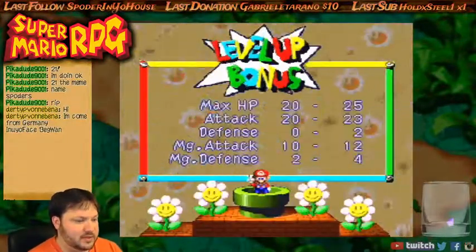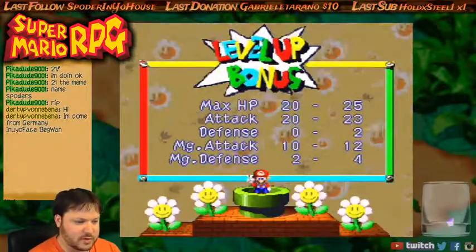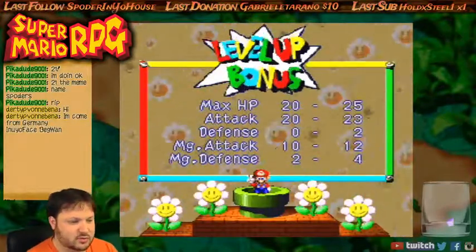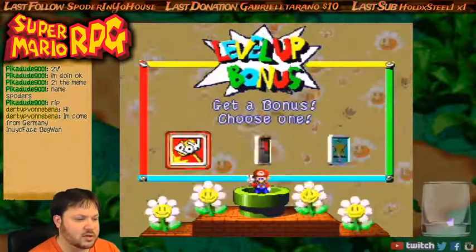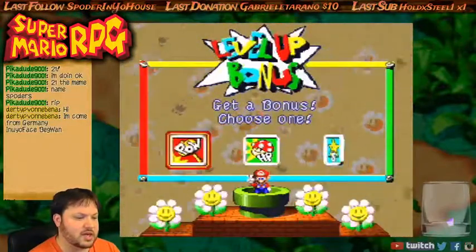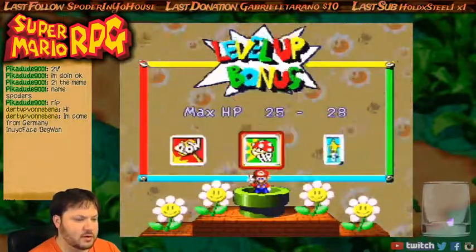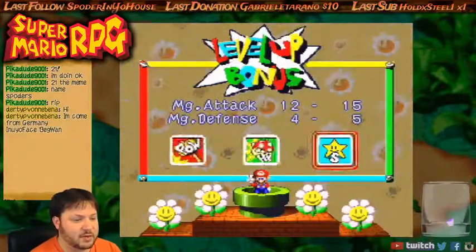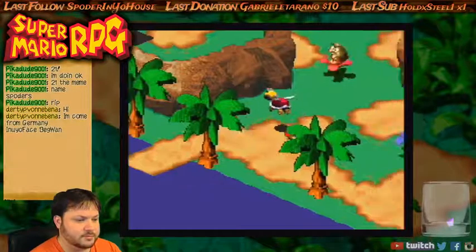Level up bonus! You always get a bonus when you level up, and then you get an extra perk on top of that. We raised our HP by 5, attack by 3, defense by 2, magic attack by 2. And then you get a chance to raise one of the three again — raise attack by 1 and defense by 1, HP by 3, or magic attack by 3 and 5. I usually tend to go HP just to start out.